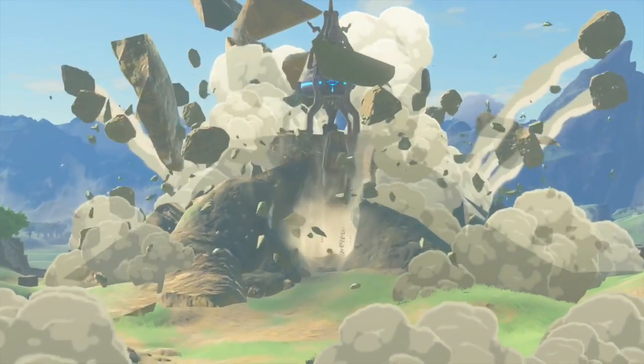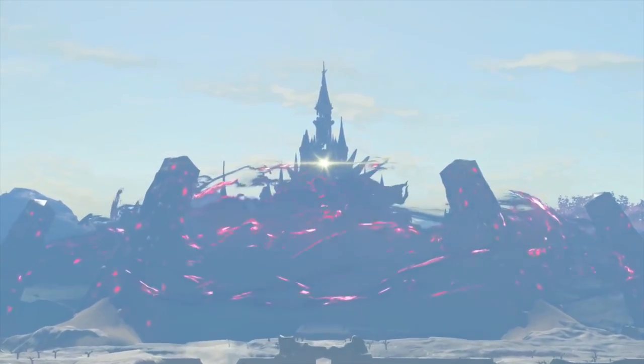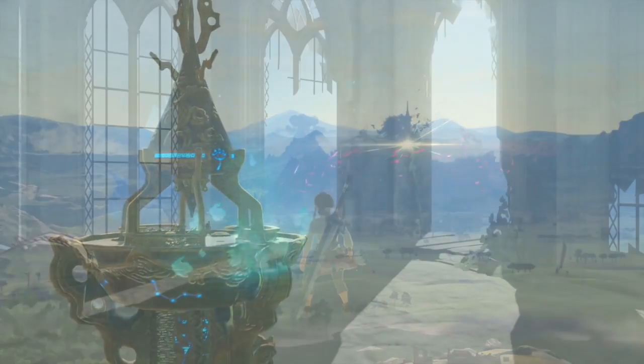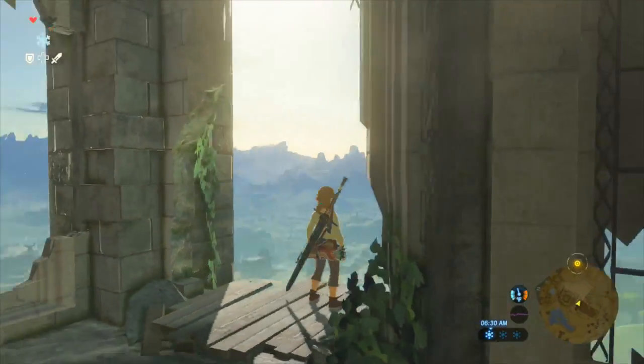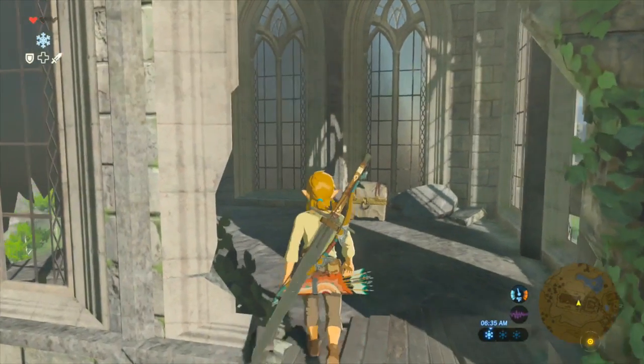After getting the hang of the controls, the objective of the game is simple: defeat Calamity Ganon and save Hyrule. There are no tricks or plot twists. In fact, the game isn't ashamed of the fact that you can challenge the main objective by defeating Ganon right from the start. The goal is to provide each player with a sense of freedom to choose what and how they want to play.